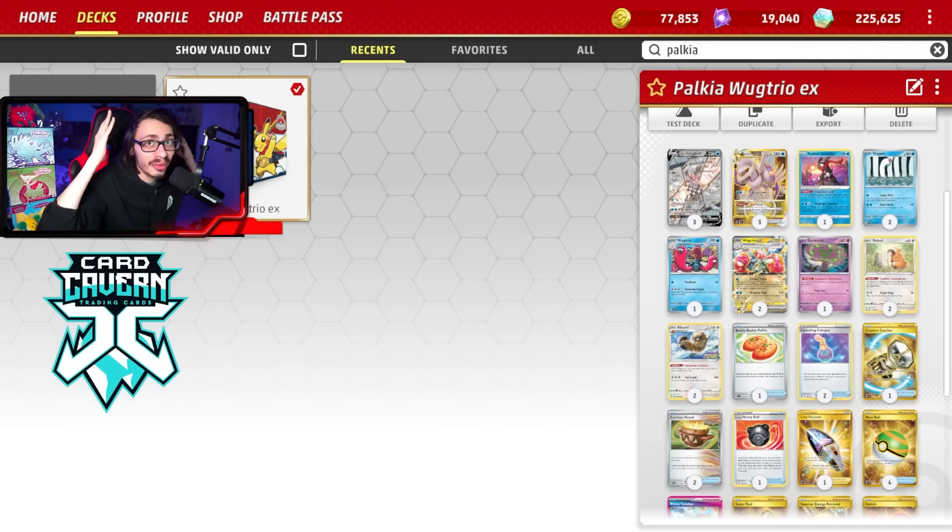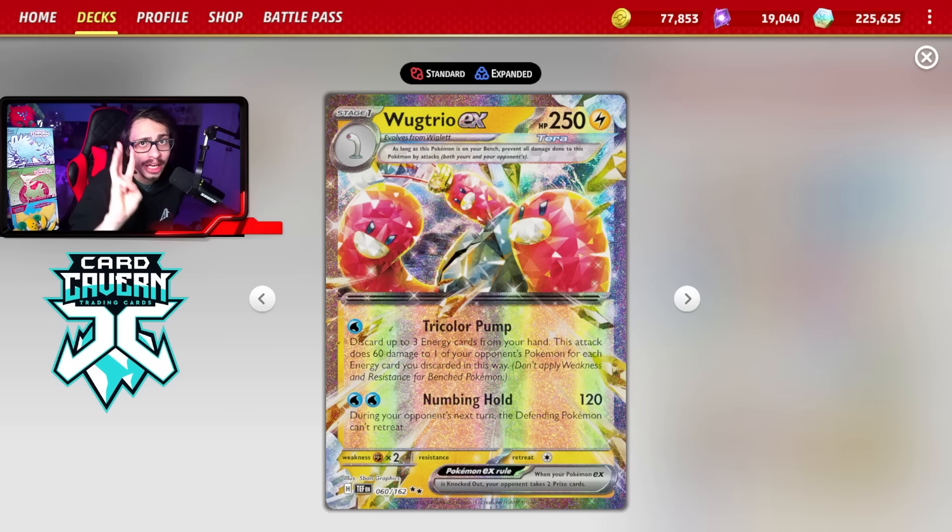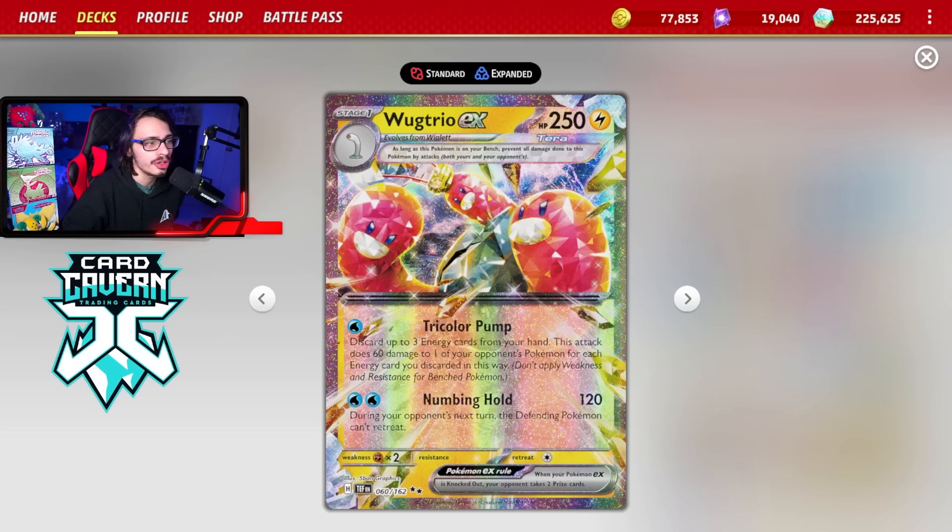Welcome back everybody to a brand new Pokémon TCG Live Temporal Forces deck video. Today's episode of Bad Deck Friday is going to be on the brand new Wug Trio EX, which has a really cool snipe attack called Tricolor Pump. For one Water Energy, you discard three energy cards from your hand, then do 60 damage to one of your opponent's Pokémon for each energy discarded in this way.